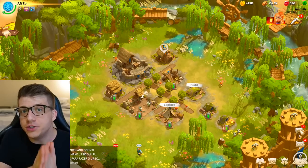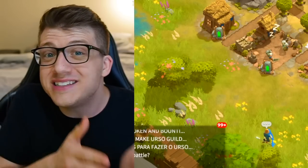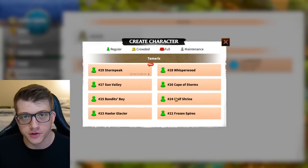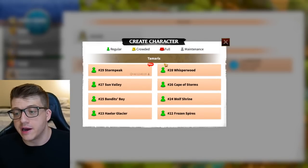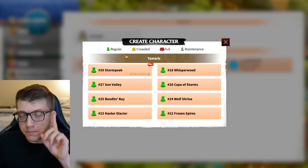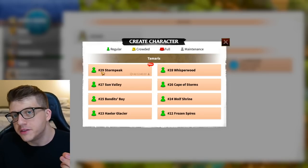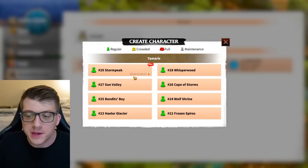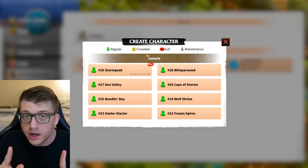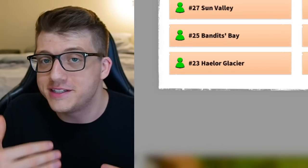Now you might be thinking, where is the best place to achieve this goal — what is the best server to play on in Call of Dragons? There's a list of different servers you have access to, and most likely your first character is going to be made on whatever the newest server is. The best time to play on a server is within the first day or two of it coming out. For example, the latest server is server 29, which has been around four days and 12 hours — meaning players who started on day one already have a four-day head start.